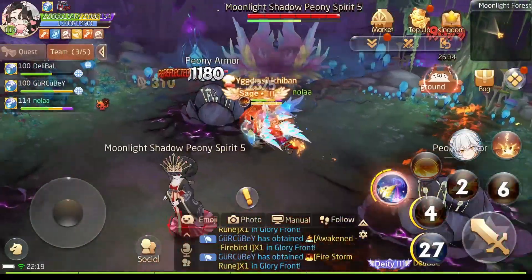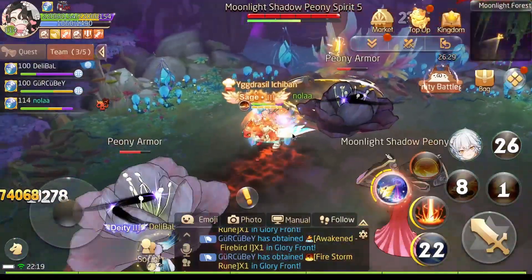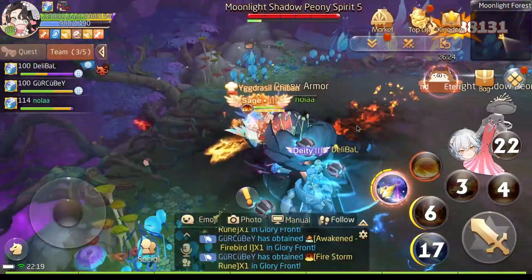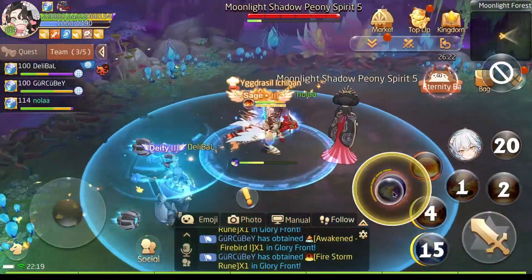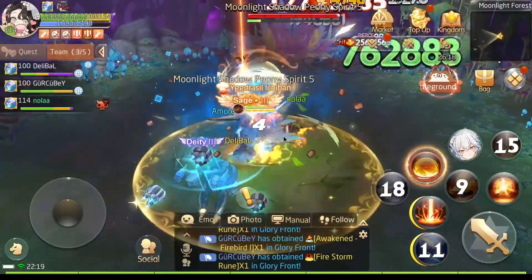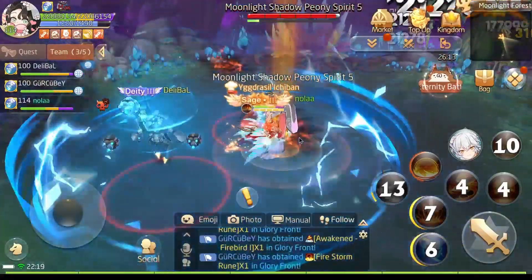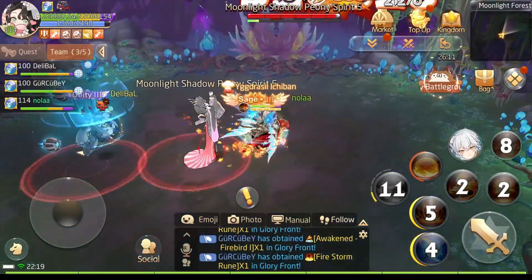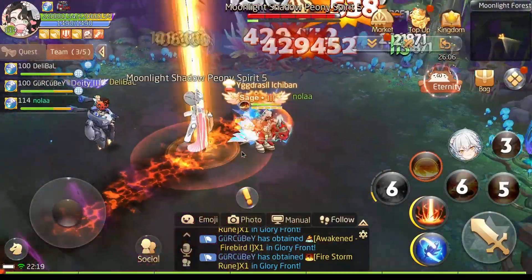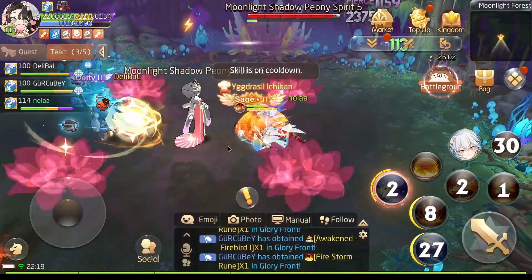Again we can't hit the boss now — we need to hit these flowers before we can hit the boss. So we destroy them, and now you see the shield of the boss is low again and we start hitting them. Repeating mechanics — just don't stand in the circles.